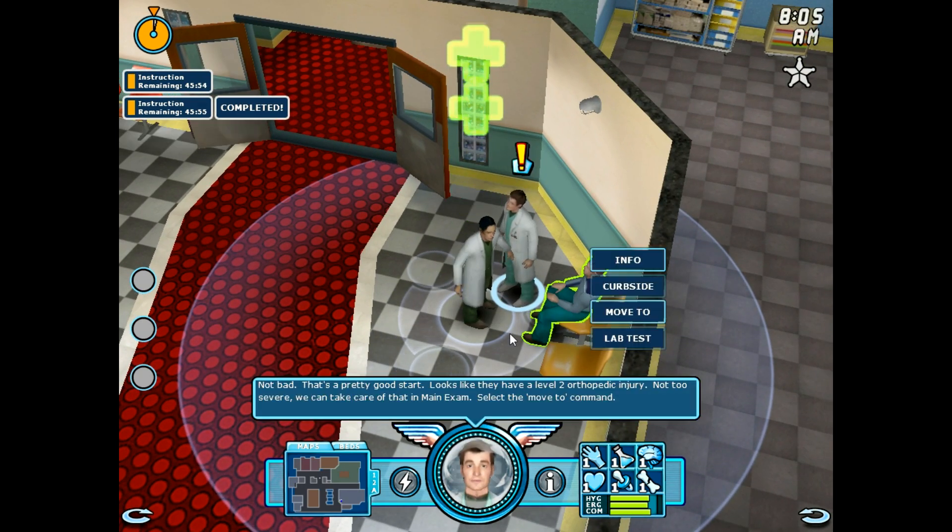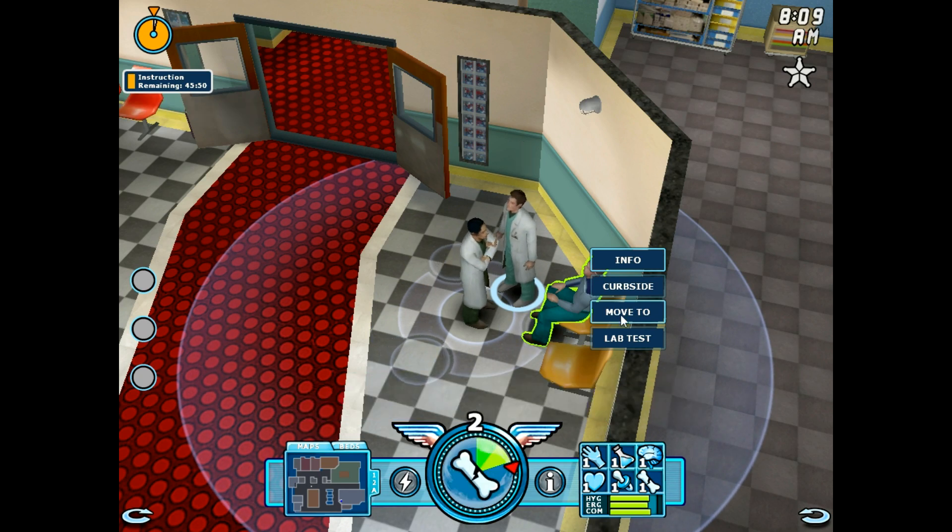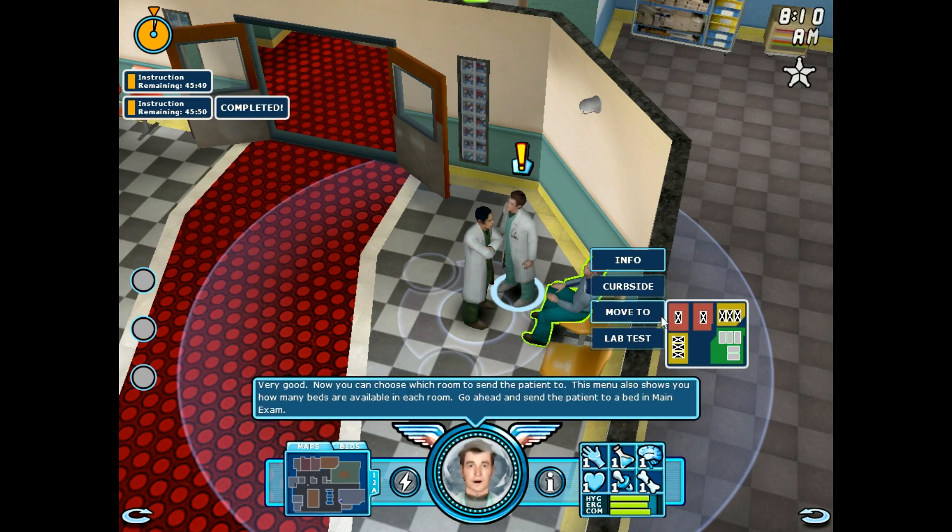Not bad. That's a pretty good start. Looks like they have a level 2 orthopedic injury. Not too severe. We can take care of that in Main Exam. Select the Move 2 command. Now you can choose which room to send the patient to. This menu also shows you how many beds are available in each room. Go ahead and send the patient to a bed in Main Exam.